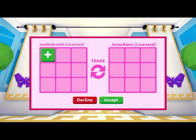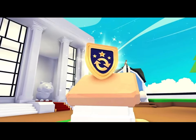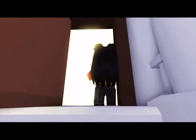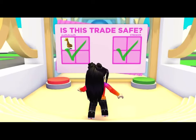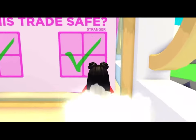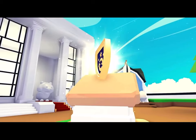Trade License: Earn a trade license by passing the trade license quiz in the Safety Hub. The trade license quiz must be passed in order to claim the trade license. The quiz aims to teach players the basics of safe trading and to show what a potential scam could look like. All three questions must be answered.